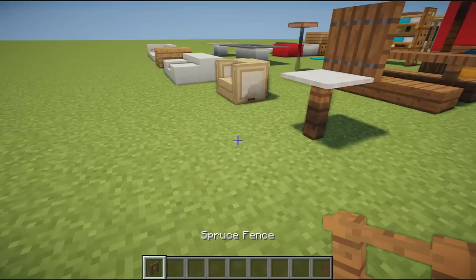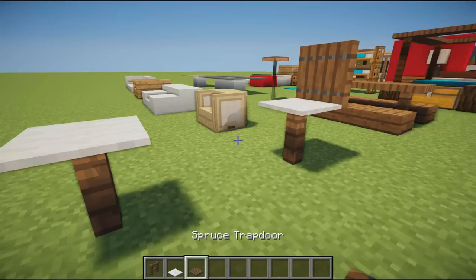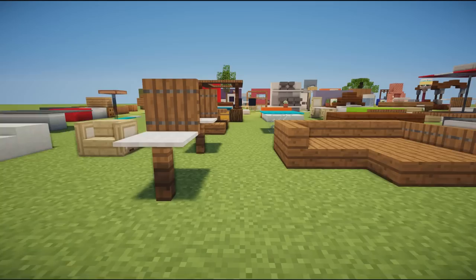Next we have a pretty cool design: a spruce fence with a white carpet on top, and on the back you just flick up the spruce trap door, creating a nice simple chair design.